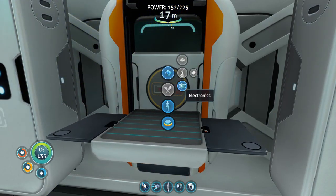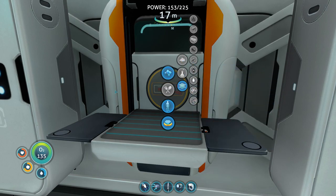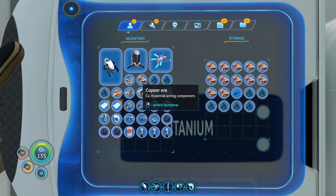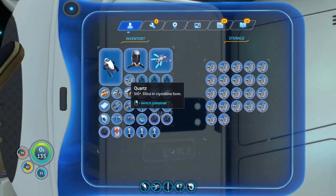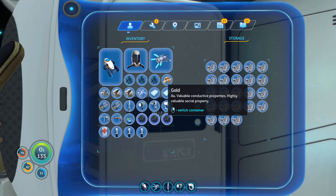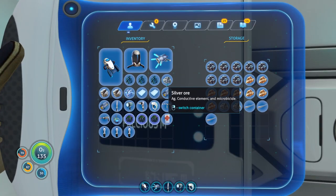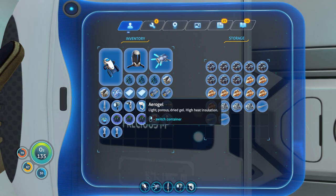Now what does it take for a plasteel ingot? Titanium ingots - we need titanium. How much titanium do we have? Not much. Let's take the copper ore, put it in there. Let's put the quartz away. We've got silver, lithium, gold - let's see where the precious metals section is. Let's put the silver ore away.